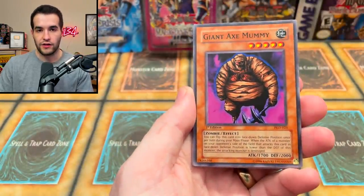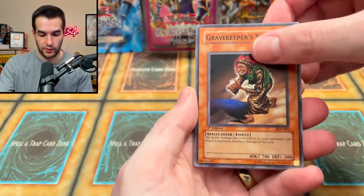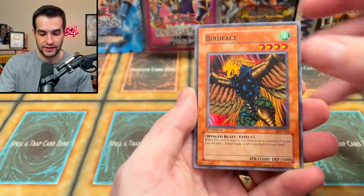Maiden of the Aqua, Giant Axe Mummy, Gravekeeper's Vassal from Dueling... and the Bird Face — he's the face of a bird.